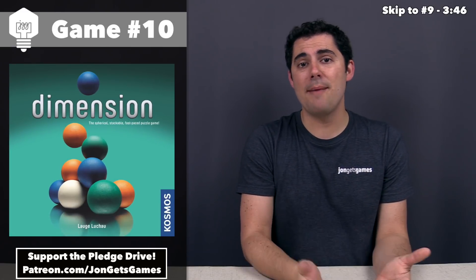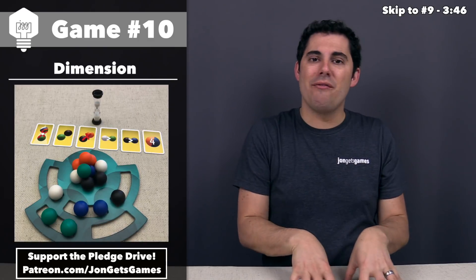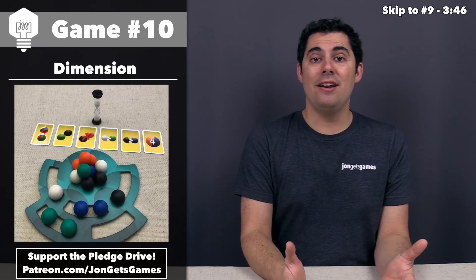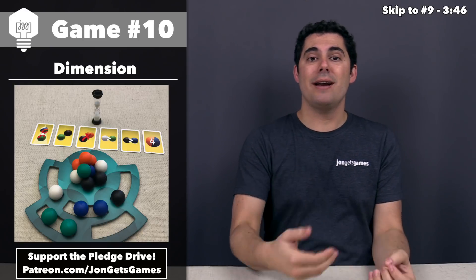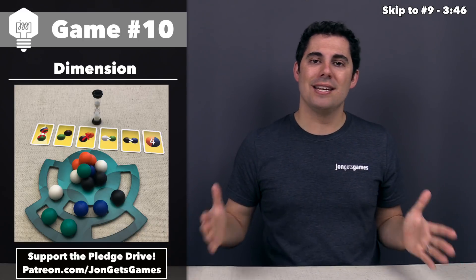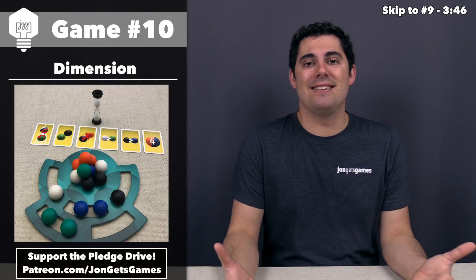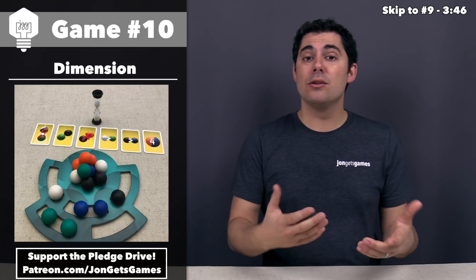Coming in at number 10, we have Dimension, which came out in 2014. The idea of this game is really simple. Each player has a little board in front of themselves with a variety of little holes in it and a bunch of colored large spheres. Every single round, you're going to flip up six rules in the middle of the table, and everybody needs to simultaneously try and build a little three-dimensional pyramid out of these balls that tries to match all of those rules. The rules to the actual game itself are incredibly simple, and each round only takes one minute.